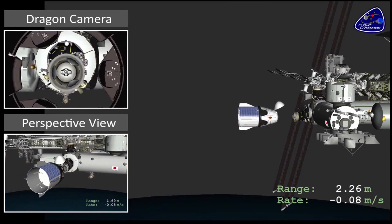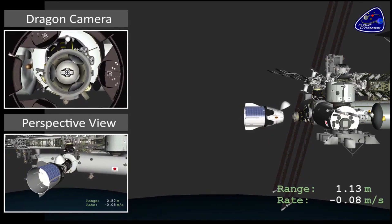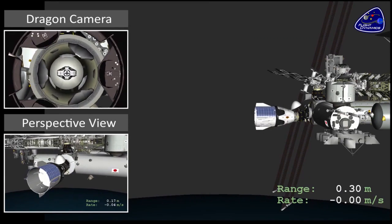For Crew-1, the Sun will set as they leave Waypoint Two, so the final approach, contact, and docking will occur in darkness.